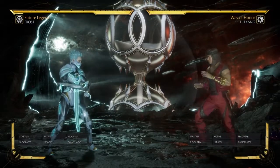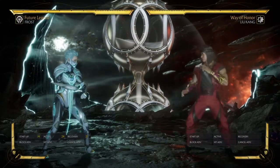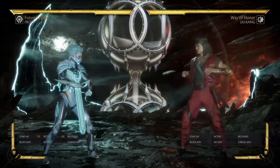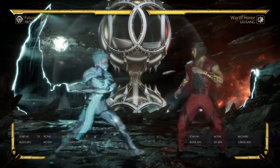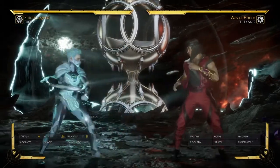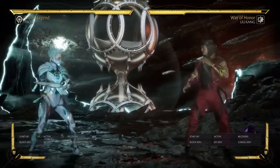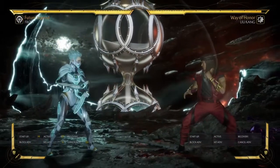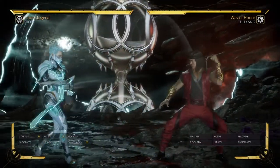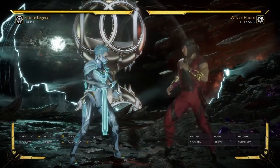To go over some of her strengths: Bladespin being minus four on block is a great tool for Frost to establish some pressure. Things may not always jail into it unless they're on hit — on hit they will always jail — but at max distance this is a great tool to poke with, and I'm going to get into specifics regarding when to use it and what to do after it's been blocked or hit.